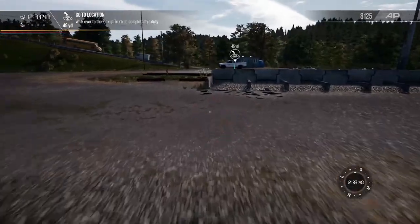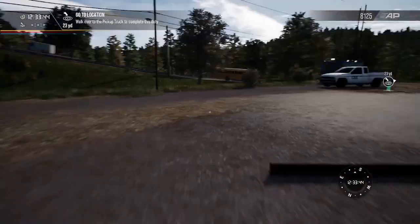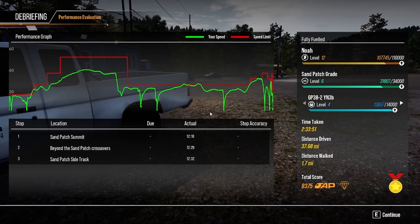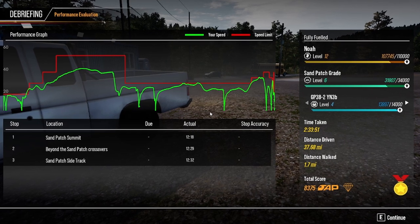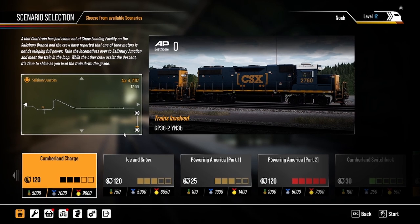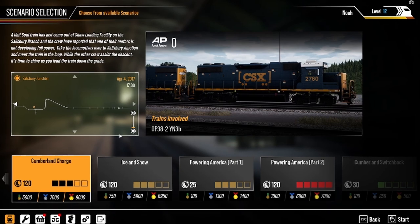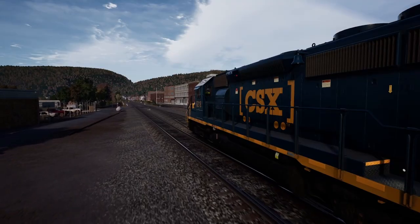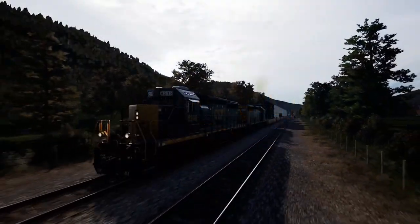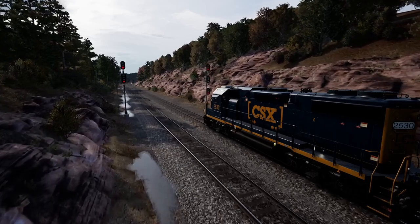That is going to do it for the fully fueled operations. You can already see how much quicker we're moving on the ground. That's going to wrap this one up and give us another gold medal — we have finished our third CSX operation scenario. We have four more scenarios on the CSX line: Cumberland Charge, Ice and Snow, Powering America Part One, and Powering America Part Two. If you're excited for us to finish up CSX in the next couple of weeks and want more Train Sim World 2 content, be sure to comment, like, subscribe, and I'll see you guys in the next one.